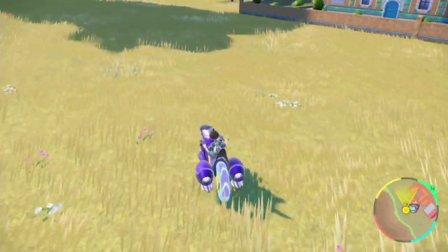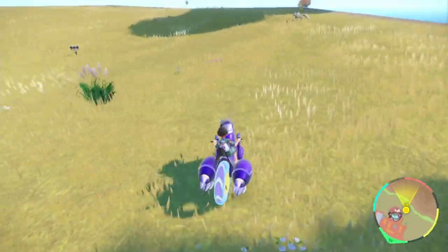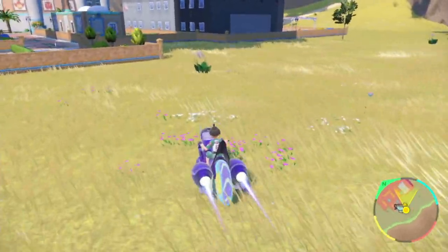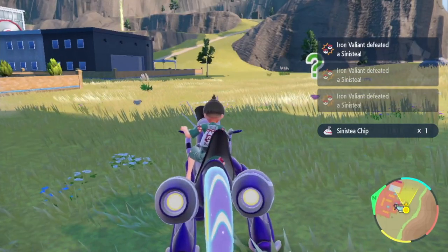The reason why you don't want Encounter Power for Ghost is because you'll be spawning in additional non-Outbreak Sinisteas, which will mostly be phony. Now, just roam around until you find your authentic, shiny Sinistea.